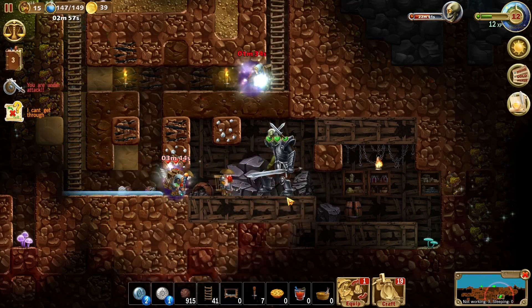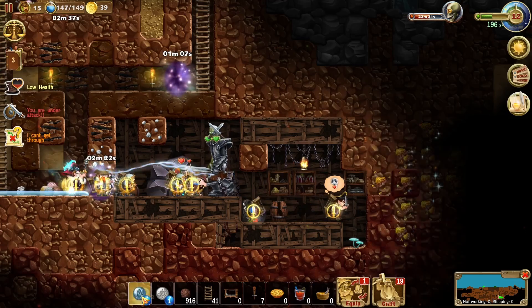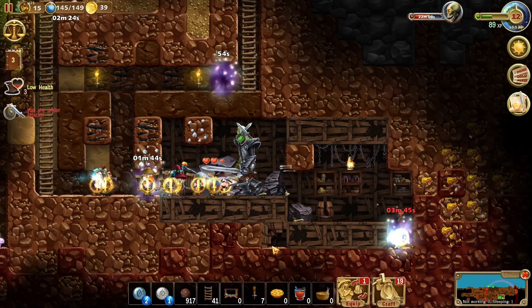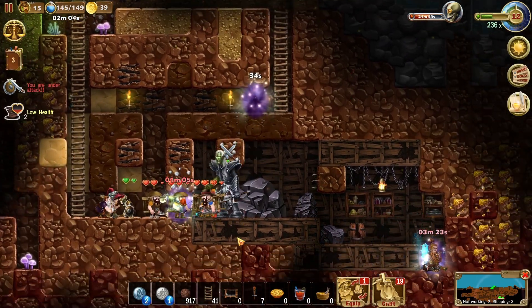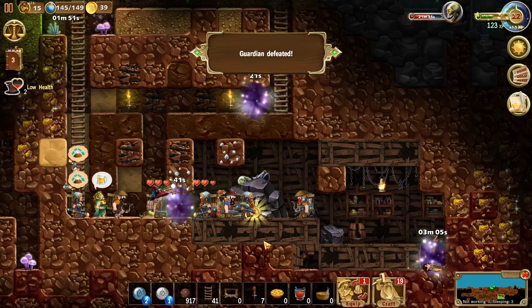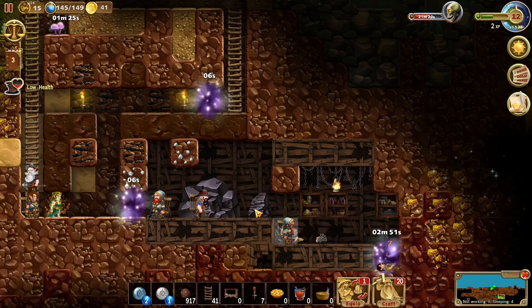There we go, we'll put a portal there. And I guess we might put a portal to the other side of the skeleton as well, so that if any of our people are on that side they won't have to go through the skeleton to get back home. There we got the fourth portal pot recipe. And I guess we could remove some of these things.